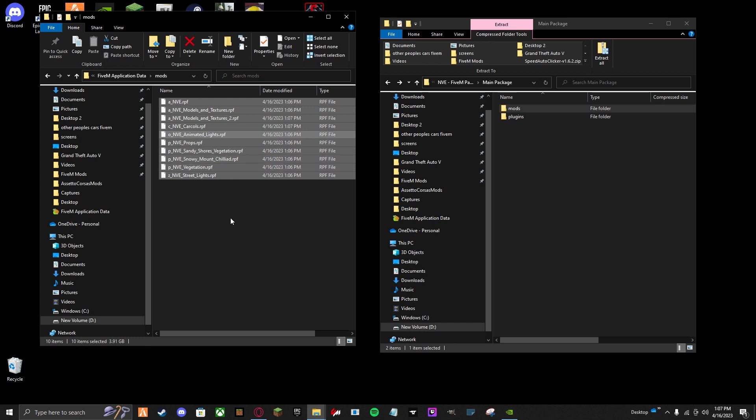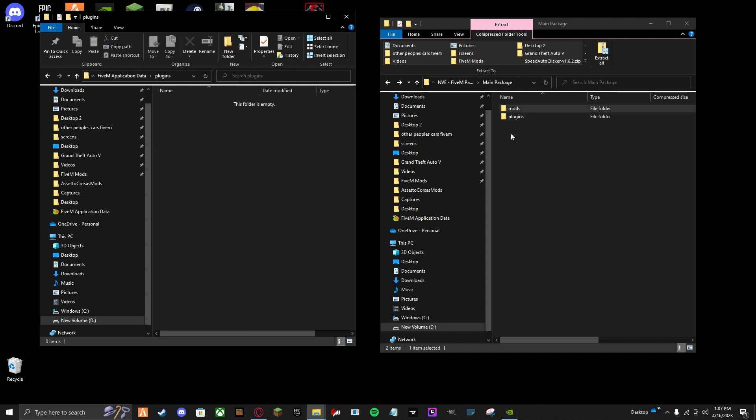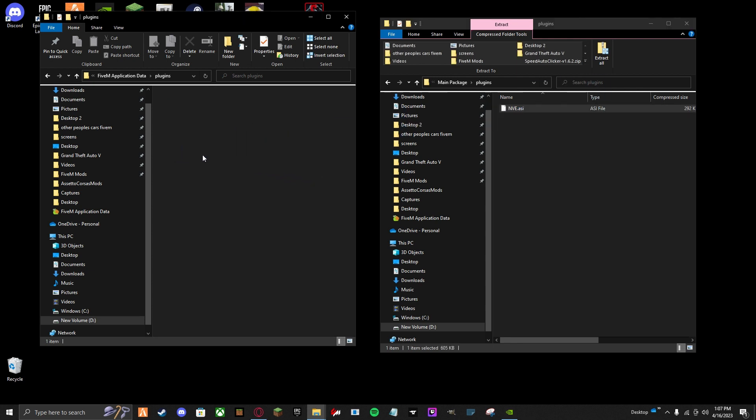Once that's all done, go back to your FiveM application data, go to plugins. Then go back to your MVE — it should say plugins — open that and drag and drop the MVE files into your FiveM plugins folder.